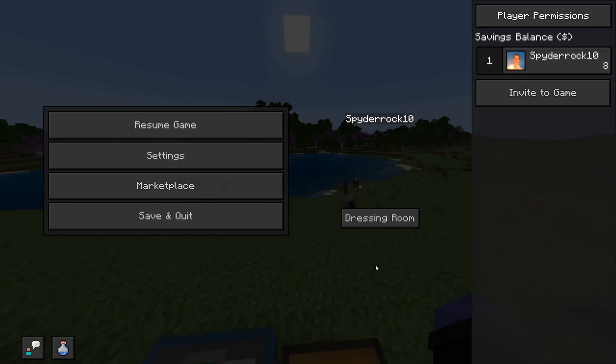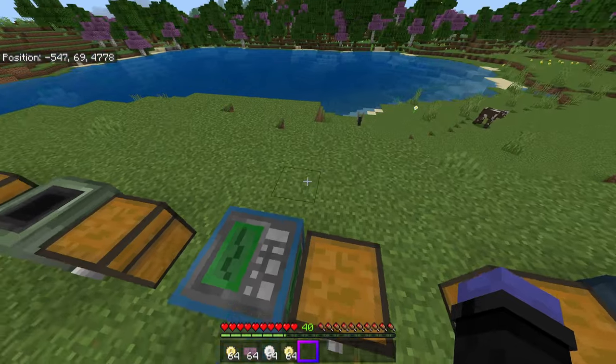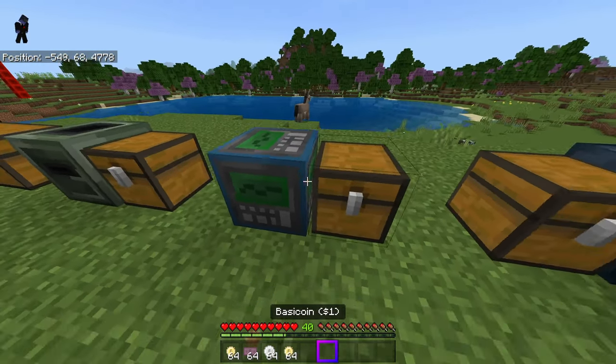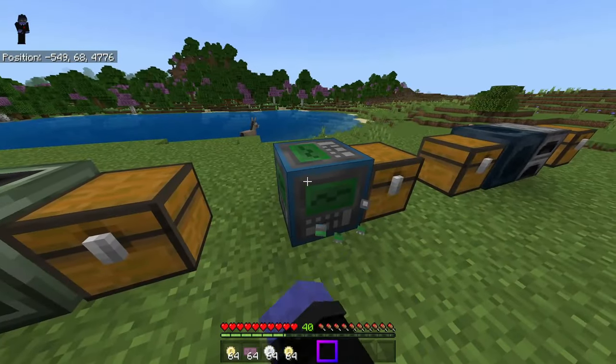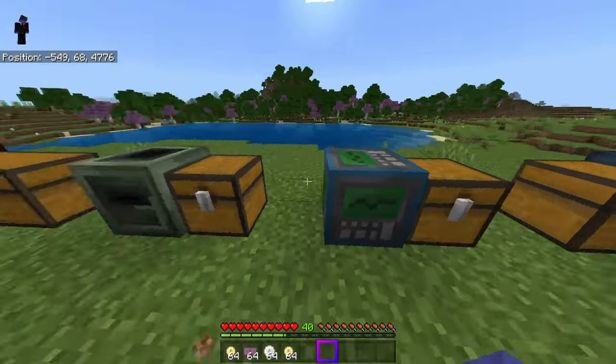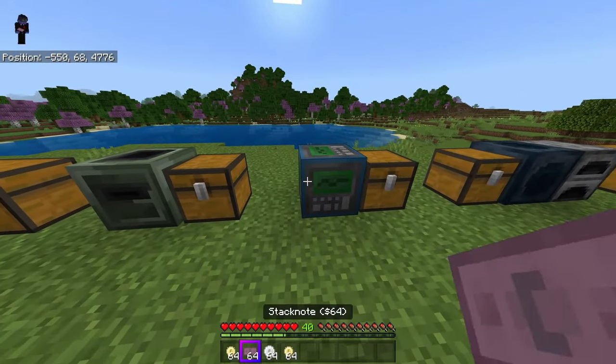Now, money storage. If I open my menu, there's a little thing up here that says 'savings balance.' I've gone ahead and brought it back down to zero. You're going to want to craft an ATM — it's a craftable block. It has the ATM display on all faces in case you want to put it in your floor or something. When you interact with it, nothing happens directly — you actually interact with it by holding your money.